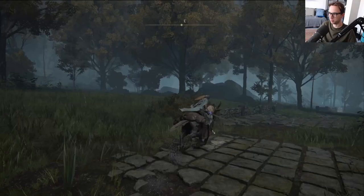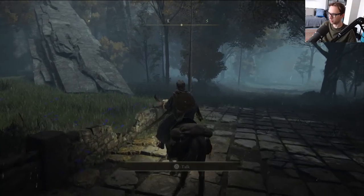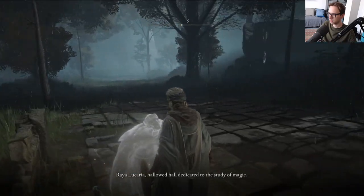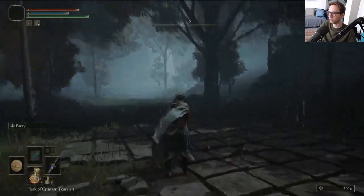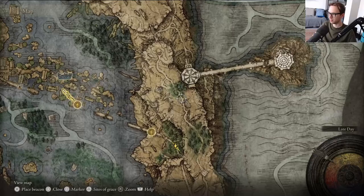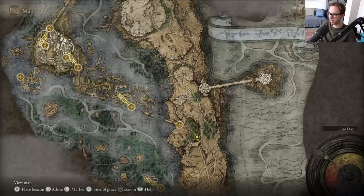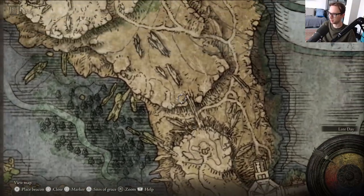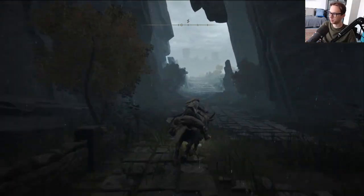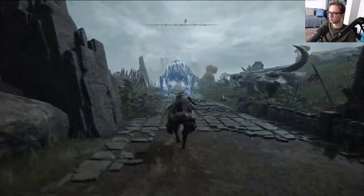As you probably know, I haven't actually been to this area of the map at the bottom. But there are some homies here - ghosts, just little hints. What I'm gonna do is go and hit up the Turtle Pope. Before the Turtle Pope we have to fight the Tibia Mariner, because the Turtle Pope is right here I think. And I know you can warp to him from Raya Lucaria but that would be a bit of a pain in the ass.